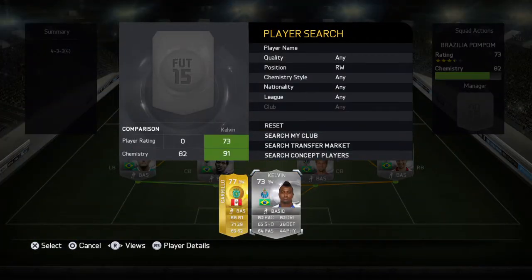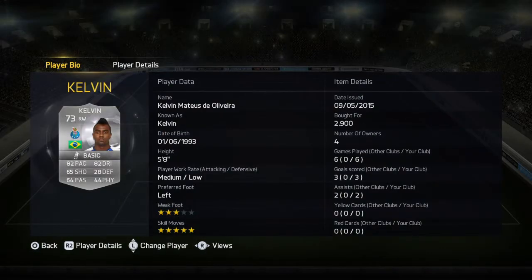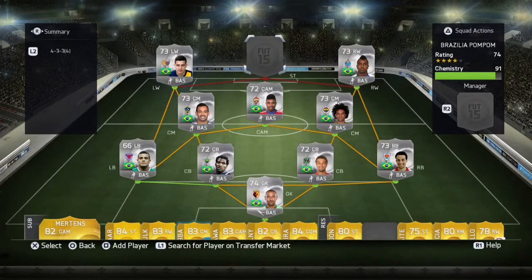Now the right wing is our second 5-star skill move player, which is the most expensive player on the team. He's got 82 pace, 5-star skill moves, 82 dribbling. He is really, really good — he plays like Hulk back in the day on FIFA 13. He's only 2.9k. His name's Kelvin, Brazilian Silva — he's really good.